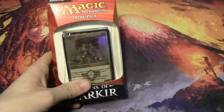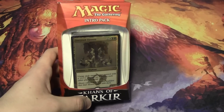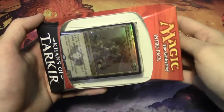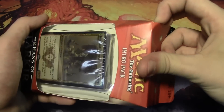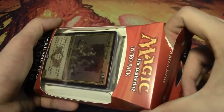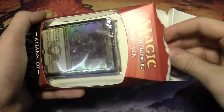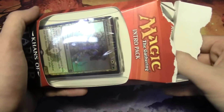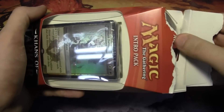So this is the white, black, and green intro pack, and this is basically for you new players out there. If you're looking to get into Magic and you want to find a product that is going to suit you well, the intro pack is definitely something that you might want to consider purchasing. They're only about $12 to $15, and certain Walmarts and Targets will have them, or any equivalents like Kmart that may be around you.